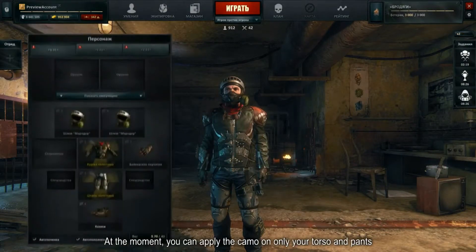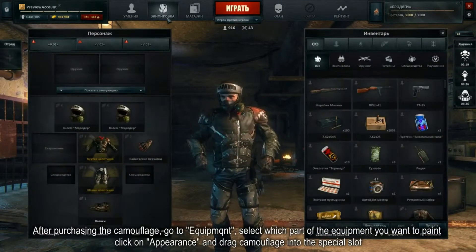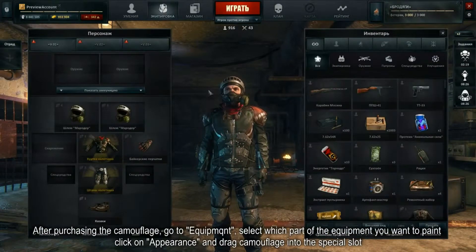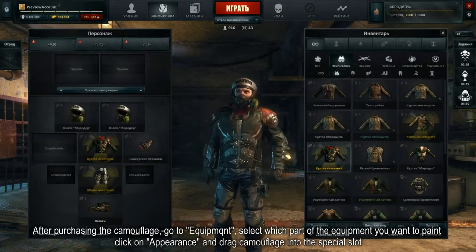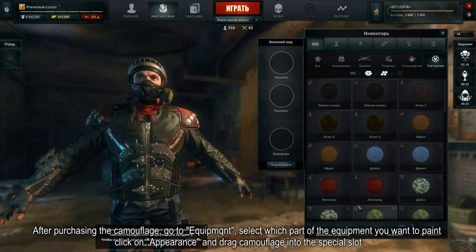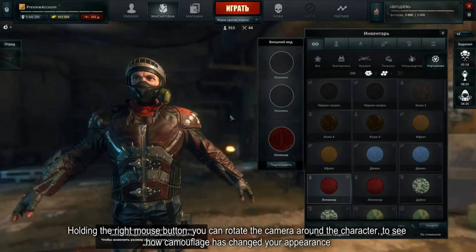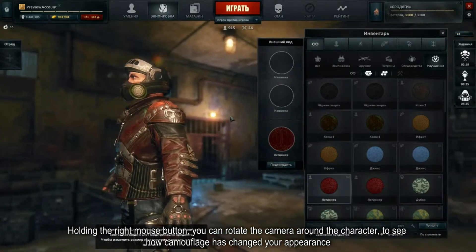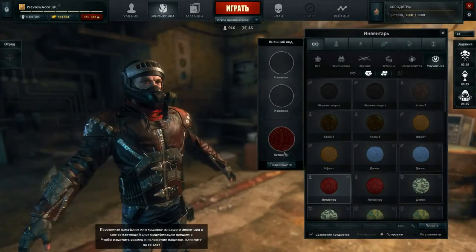На данный момент раскраске поддаются только торс и ноги. После покупки нужного вам камуфляжа перейдите в экипировку. Выберите, какую часть снаряжения хотите раскрасить. Нажмите на кнопку «Внешний вид» и перетащите камуфляж в специальный слот. Зажав правую кнопку мыши, вы можете вращать камеру вокруг персонажа, чтобы посмотреть, как распределился камуфляж. Нажмите «Подтвердить».